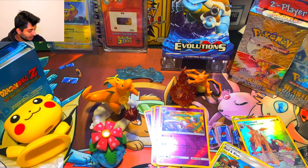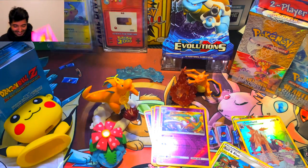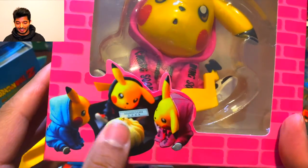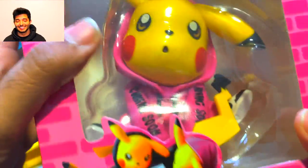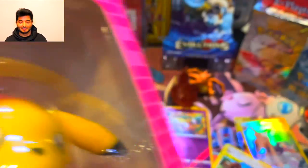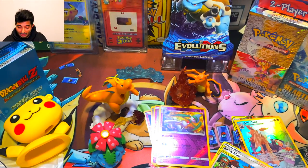And the crème de la crème — check that out! We got Pikachu all thugged out in his little swag gear. It looks like he's got a 'Coming Soon' hoodie and some Nike shoes. I think this is just pretty cool — one of my favorite additions to my collection.